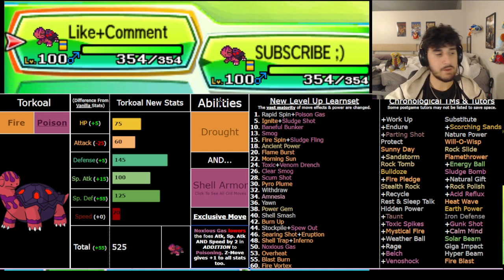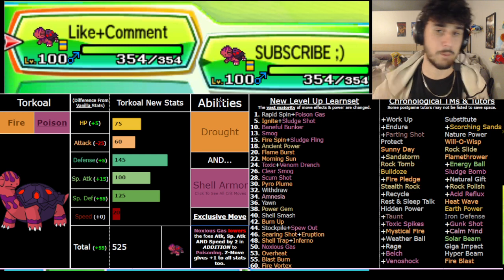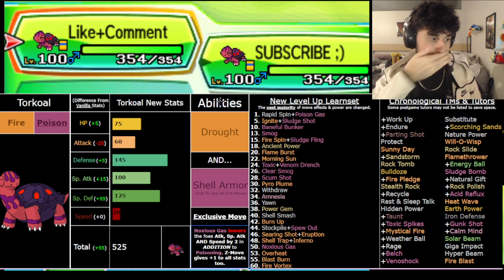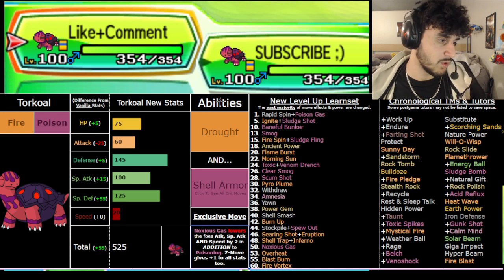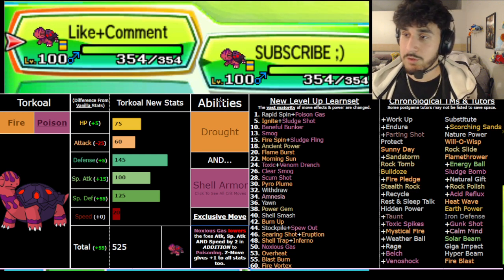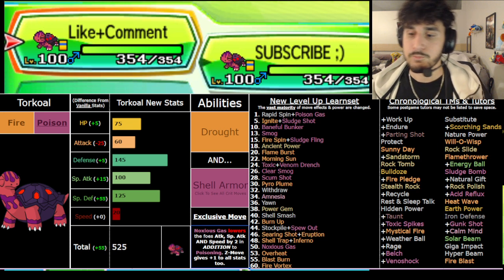Again, don't underestimate him offensively - for certain boss fights you can switch him in because of his great bulk and resistances and click Quick Claw Solar Beam, Drought-boosted Fire moves, Poison moves, whatever you want to click to deal a lot of damage. Very versatile and very fun. Stockpile is also really nice with Shell Armor because you can't be crit through your Defense boosts. Withdraw is similar earlier in the game. Thank you so much for listening - comment 'Noxious Gas' below if you've listened this far, and I'll be back. I think this is the second-to-last video I need to record.